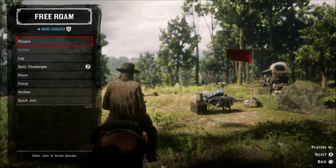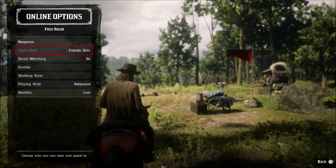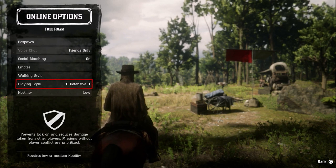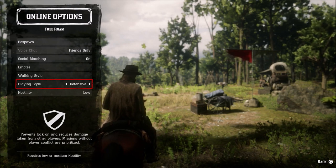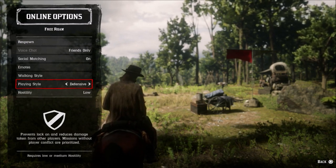You can go into defensive mode by bringing up the online menu and scrolling down to online options. From here, go down to playing style and turn on defensive mode. There is a delay of about 30 seconds from the time you toggle defensive mode, but from here you should be pretty safe. And seriously, the amount of people who don't know about defensive mode is actually crazy.